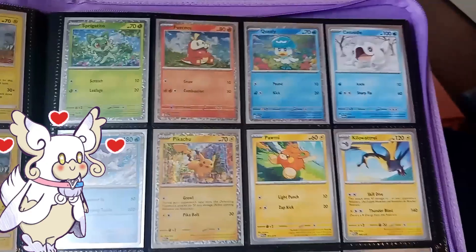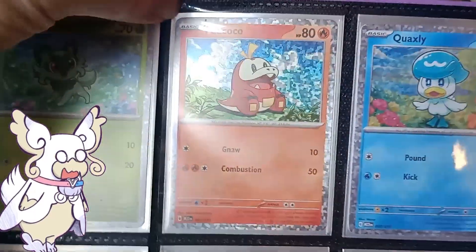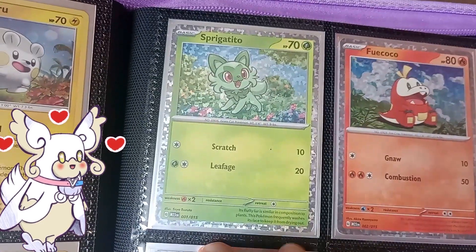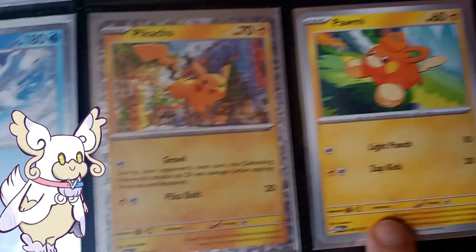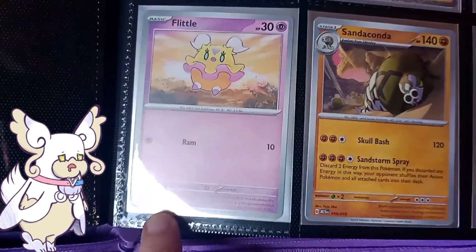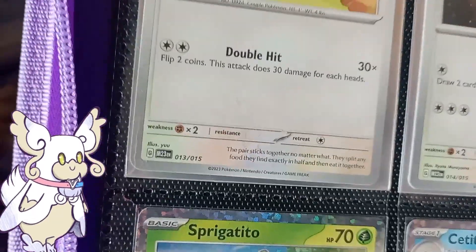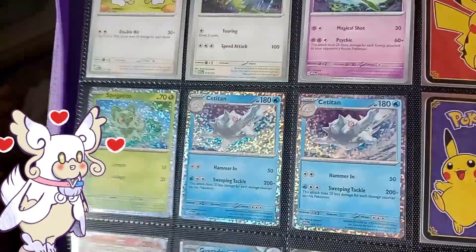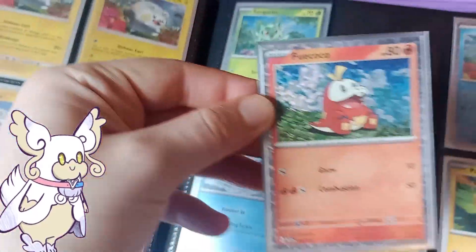Several days later — always support your local game store. I managed to get this from the owner of my local game store because they had a spare. So now we have the full set. We got: one — Inspirigato; Puiko, number two; Quaxley, number three; and then four, six, seven, eight, nine, ten, another four with eleven, twelve, and then thirteen — the Tandem Mouse — and Lauren Curley on the end. And these are just my extras. So yeah, now I don't have to deal with buying any more McDonald's food, because we got him.